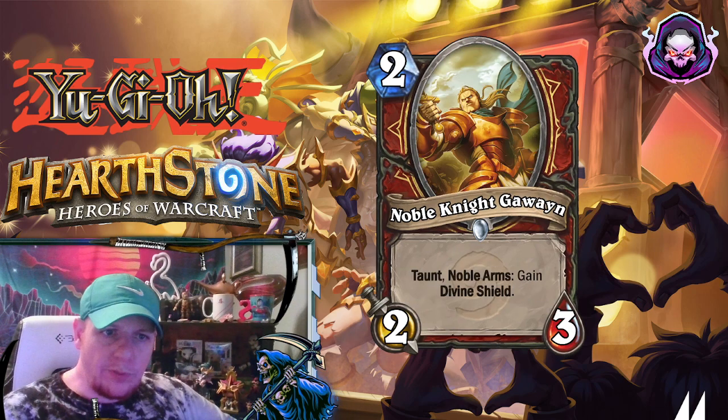Here we have a 2-mana 2-3, Noble Knight Gawain. It has Taunt and the new keyword, Noble Arms. So when it's equipped, it will gain Divine Shield.